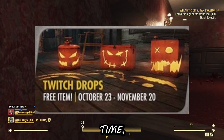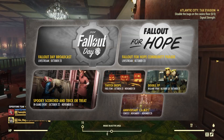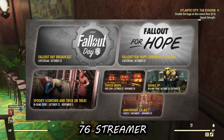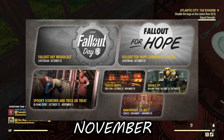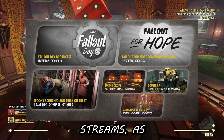There will also be Twitch drops happening during this time, so make sure to tune in to the Fallout for Hope Twitch event in the Bethesda livestream. If you can't make those times, tune into any Fallout 76 streamer with drops enabled. The drops will be available all the way through the end of October, so you'll be fine if you can't attend the livestreams — you can still pick them up later.